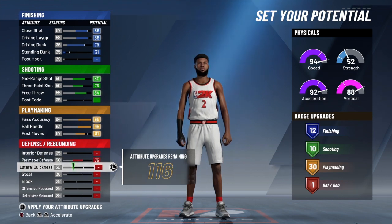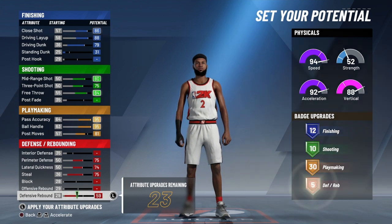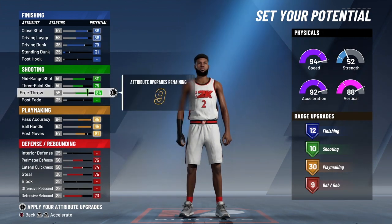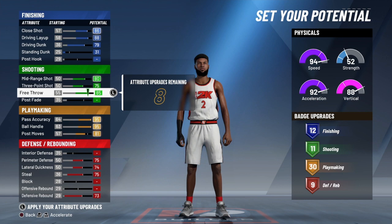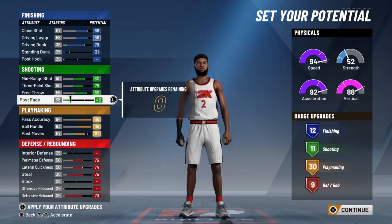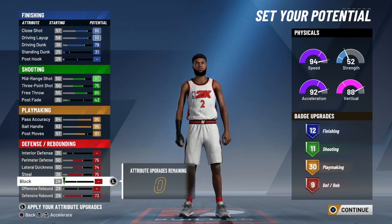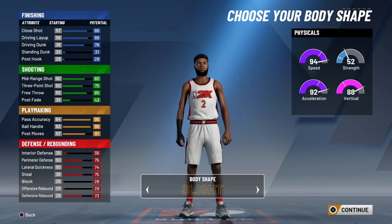For the defense, obviously perimeter, lateral, steal, and defensive rebounding is maxed. For the last nine, as I said, we're gonna come back to the shooting — put the free throw maxed and then just put the rest on post because they don't really matter. I was tempted to put it on slashing but I didn't.